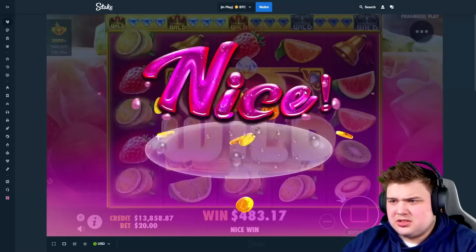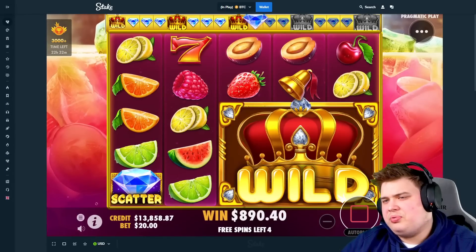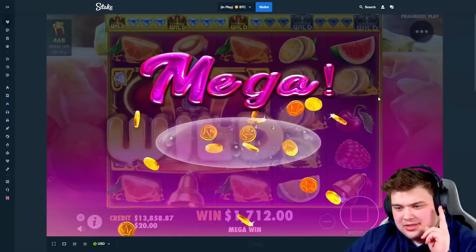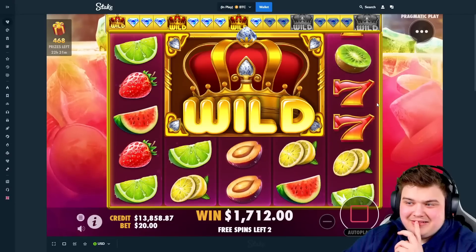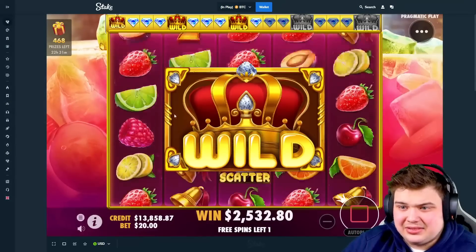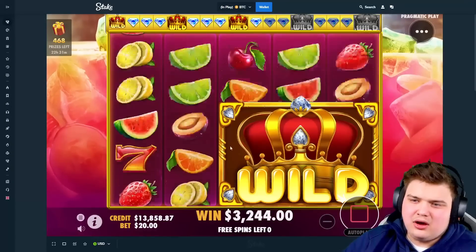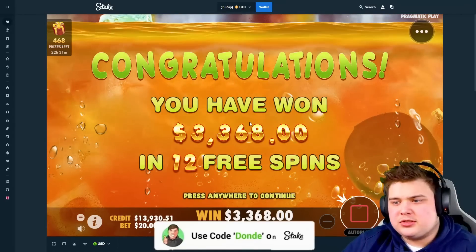Strawberries are okay, not really good though. Please, two more — what I would do for two more. Two more diamonds and this is going to be massive. We're not going to get two more, there's no way. We have two spins. Stay on the left and connect sevens. Raspberries are good. Oh, why did it move? That's fine — at least it's profit. $1,300 profit, almost $1,400 profit. That is beautiful.